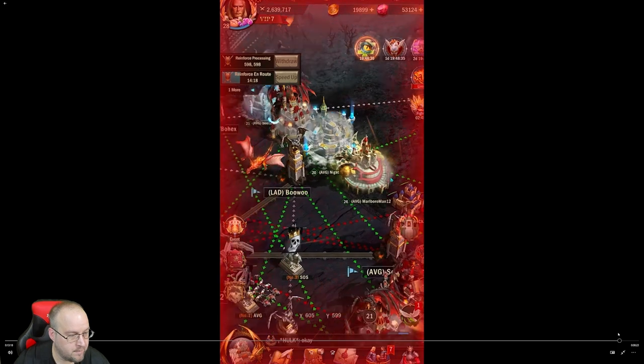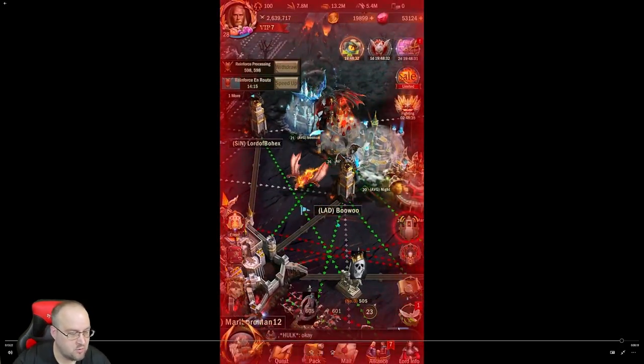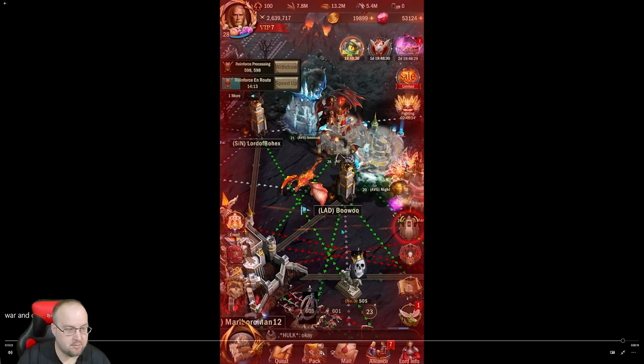I wanted to do a quick video on the Crown War to show you guys what it looks like. Mainly, you want to teleport close, get as many towers as you can — ideally three — and really concentrate on the center. If you can get three towers and the center, you'll pretty much win. A lot of people won't even fight in the first phase and will just steal the crown in the second phase. The second phase is where it's really at.